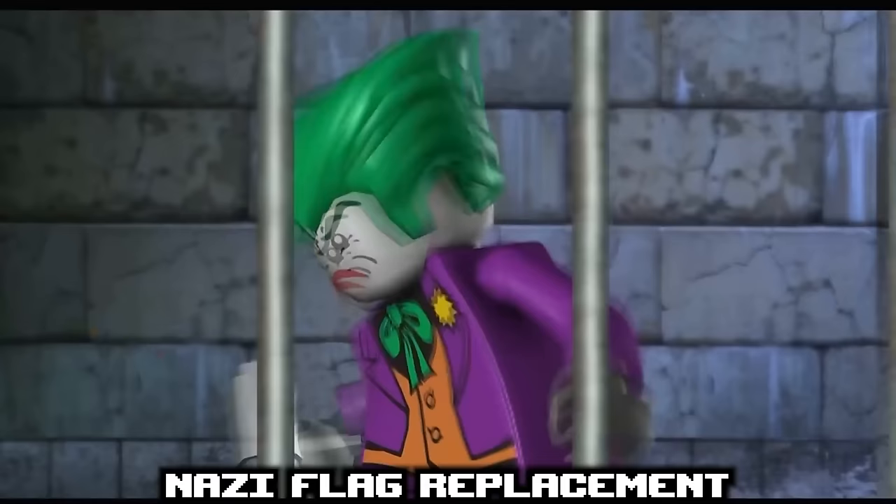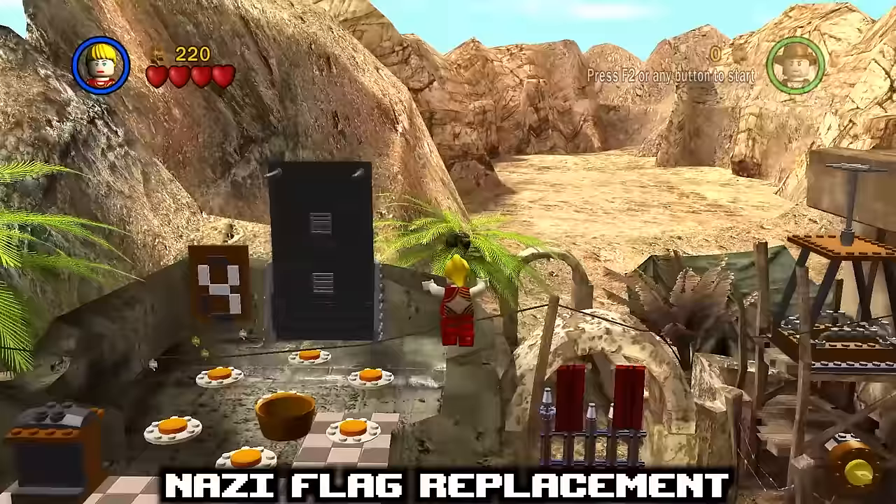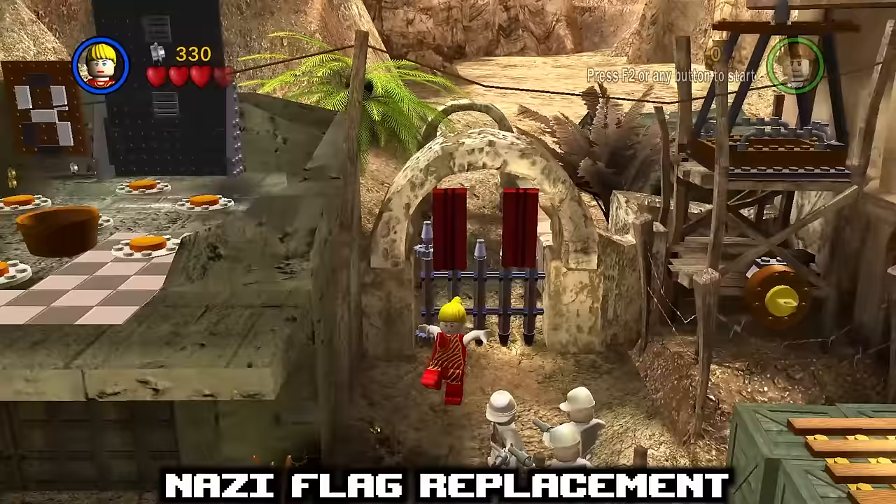Despite LEGO showing off suicide jokes, murder scenes, and worse, one thing they won't allow is Nazis. Whenever a Nazi flag would appear, a red banner with two stripes down the middle will replace it. It's unknown whether this flag was supposed to mean anything — the closest thing found was a hurricane warning flag, but even that's a far stretch.